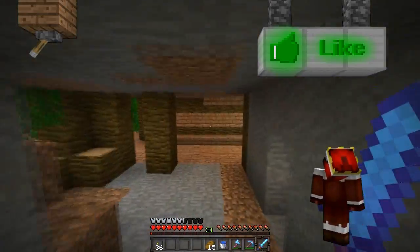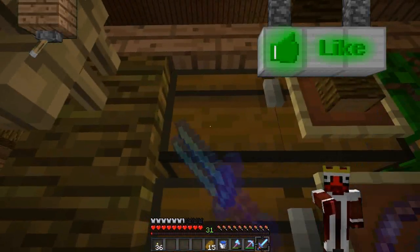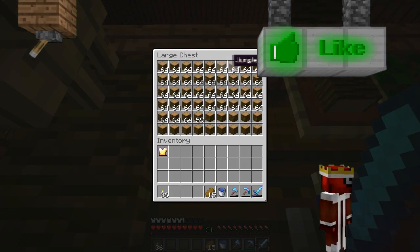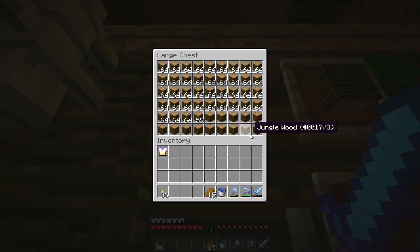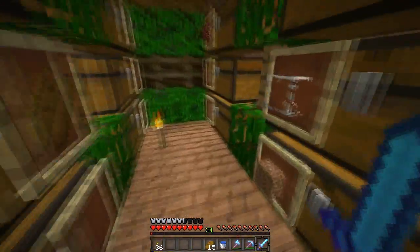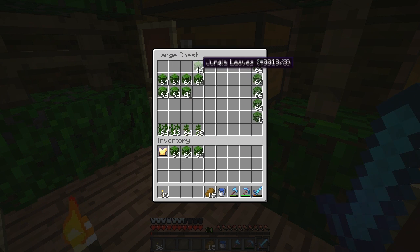If we go to my storage room real quickly — I collected a ton more wood, so I've almost got a full double chest full of jungle logs. I've also collected some jungle leaves, which are going to go around the top and bottom of the wall. I'm probably going to need more, so let's grab these out so we have them.